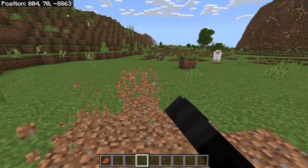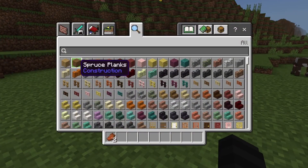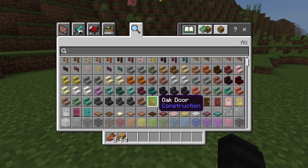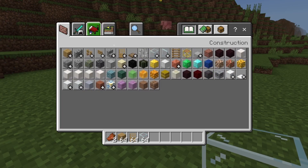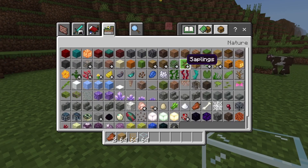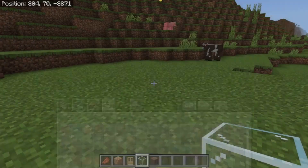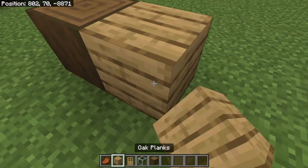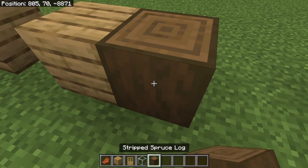First, we're gonna start off with one of the first things that I ever learned how to do in Minecraft, and that was how to build a quick starter house. Now this is super super basic. I'm gonna slightly jazz it up a little bit just so that there's a little contrast on the corners, because I can't help myself, but I believe it went something like this.